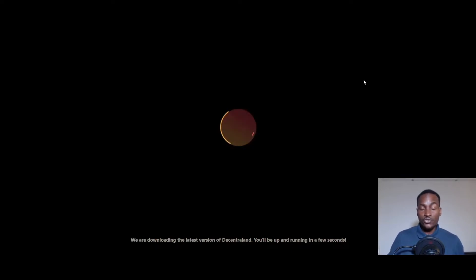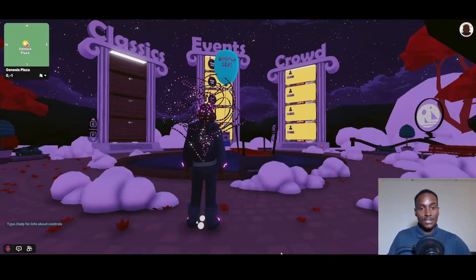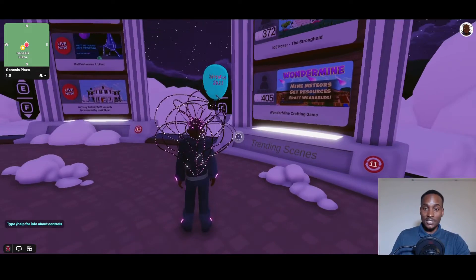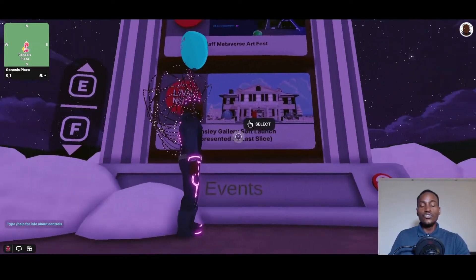This is how the screen looks while Decentraland is loading into the ecosystem. I'll show you two ways of landing into the play-to-earn area. Decentraland is downloading the latest version and you'll be up and running in a few seconds. Unlike other ecosystems that require NFTs to participate, what I'm showing you today is a play-to-earn game where you don't need anything to participate — you actually mine and earn exclusive NFTs if you persist.